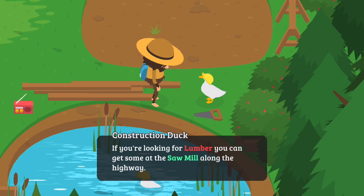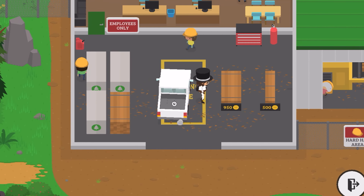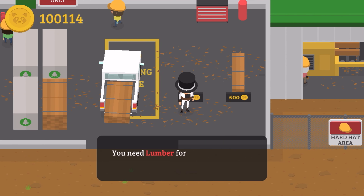To get lumber, get your own personal truck and head along the highway to the ski mountain. You'll find a path to the lumber mill. Drive into the loading zone and then buy some lumber. Remember, this won't work if it's just some random truck that you stole.